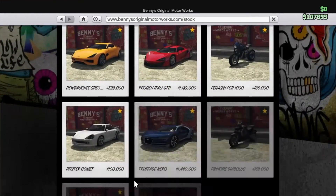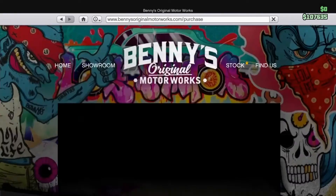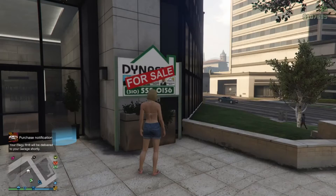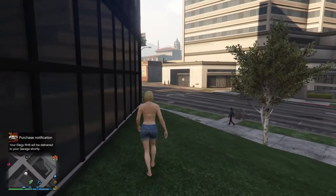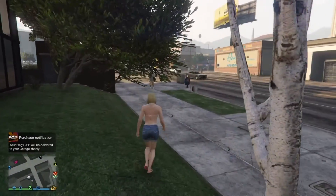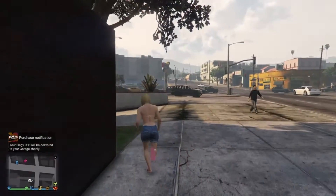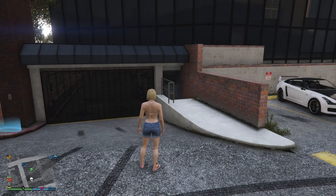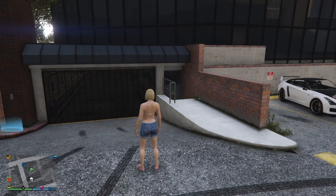From there I'm going to go ahead and order a free Elegy, and you are going to replace that first one in the top garage, which should be the upgraded one. The worst thing that's gonna happen is it won't duplicate — it'll just transfer the car to the bottom garage instead of duplicating it. From here we're gonna wait for that car to be delivered.